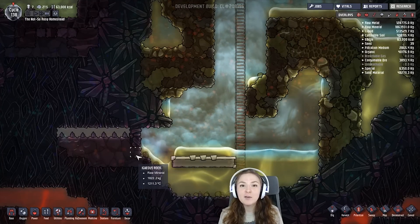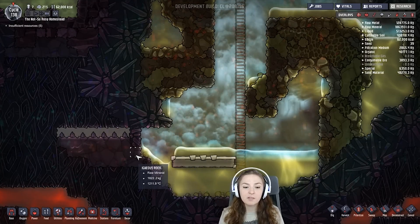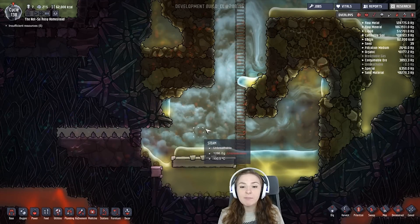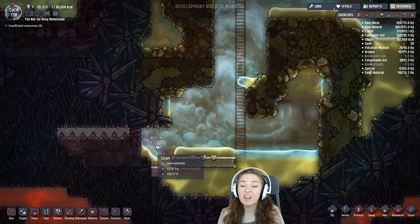Here I have some contaminated water that's coming into contact with what used to be magma, but it's now igneous rock because it's cooled off some. It's plenty hot enough still to make some water boil and it's making steam. If the water is not in contact with air, it won't make steam.